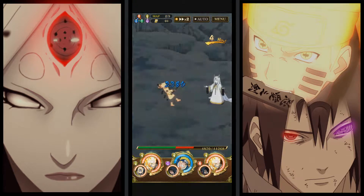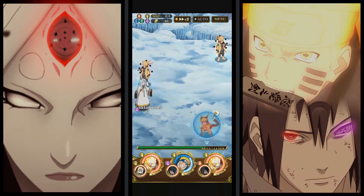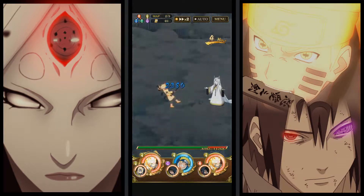Luckily she's not targeting OT Naruto — he has no resistance to Wisdom attacks whatsoever, so it's fortunate she's leaving him alone. We just have to get through one more continuous and we can move off this stage.